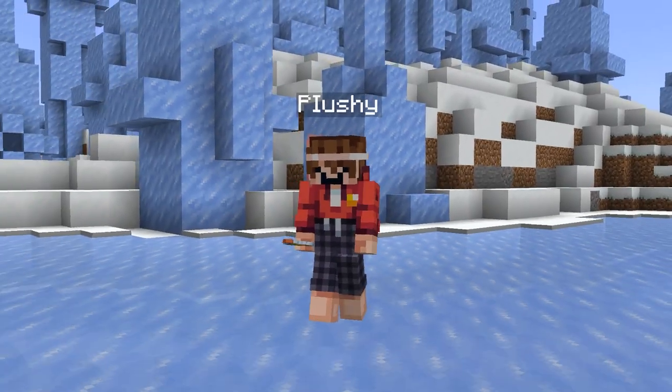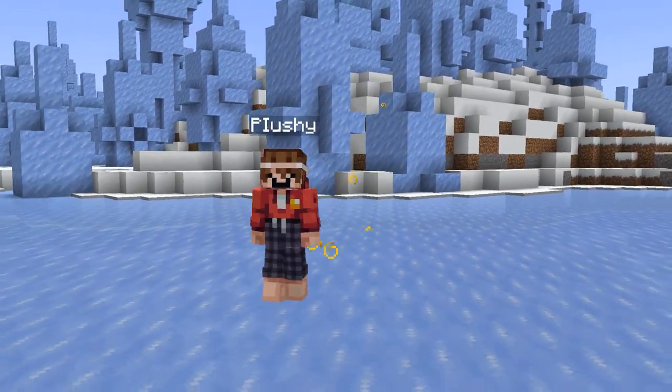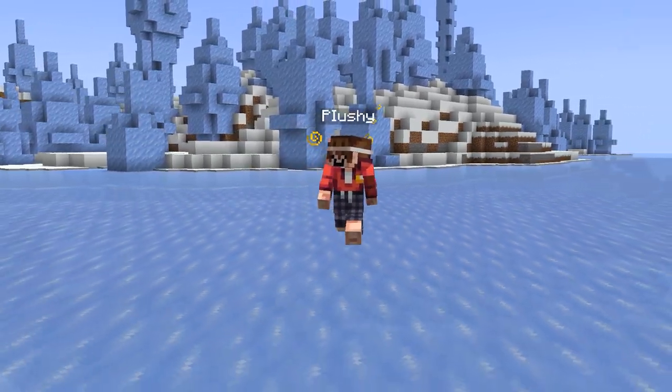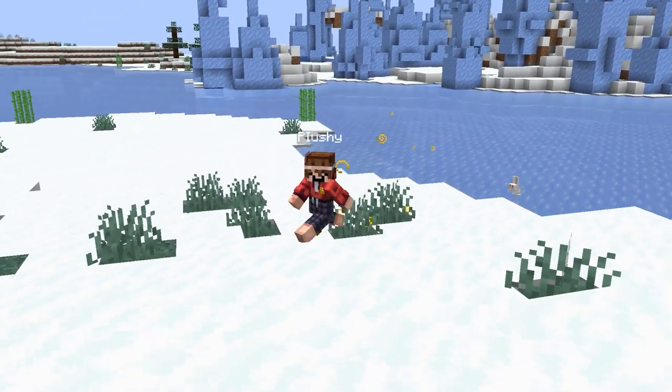In Minecraft 1.20, the ability to have potion effects infinitely through commands has been added, which actually allows players to extend the duration of potion effects beyond the default limit. You can do this by pressing the infinite option when applying an effect. Being able to have potion effects infinitely through commands is definitely a welcome change that is going to be very useful for many players.